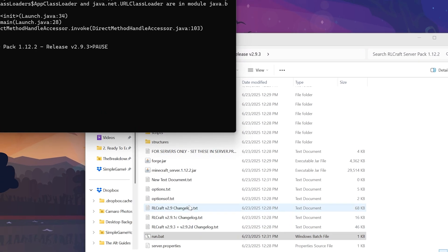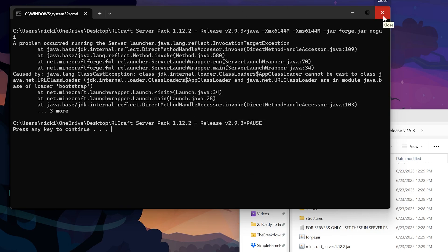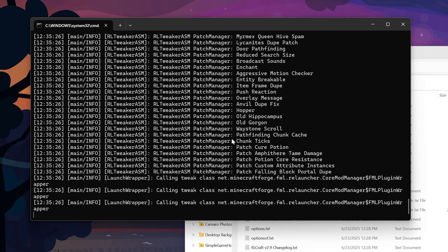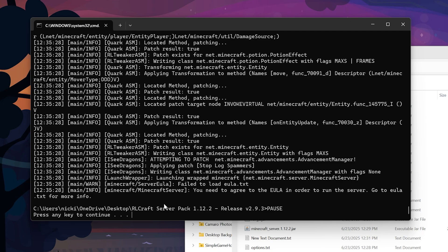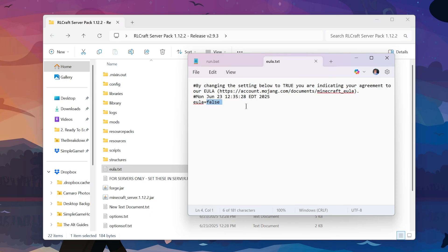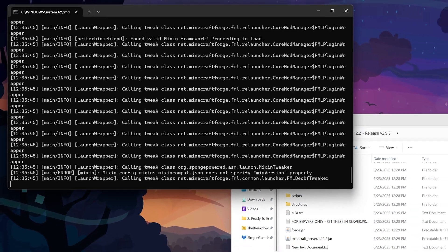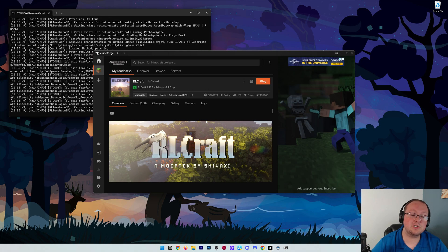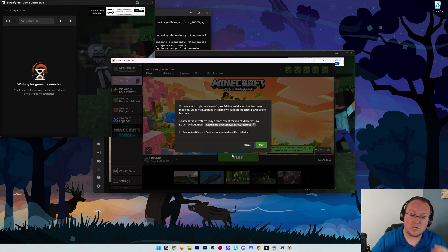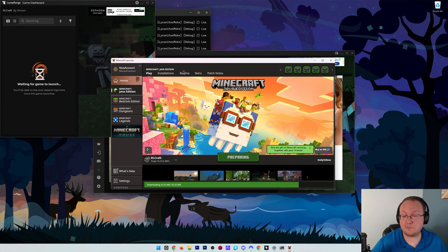When you double-click run.bat, your server will start - unless you don't have Java 8 installed, which is required for 1.16 or older Minecraft servers. With Java 8 installed, double-clicking run.bat fires it right up. It will fail initially because you need to agree to the Minecraft EULA. Open the eula.txt file, change EULA equals false to EULA equals true, save it, then double-click run.bat again. Your RLCraft server will now launch. Your friends join using your public IP after port forwarding.